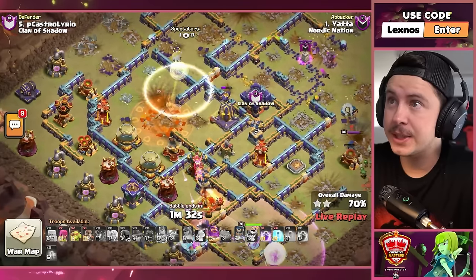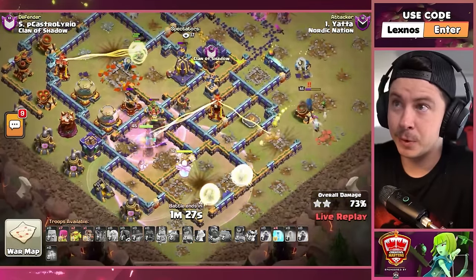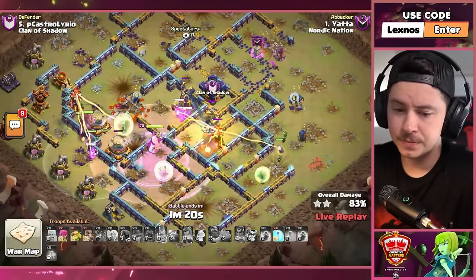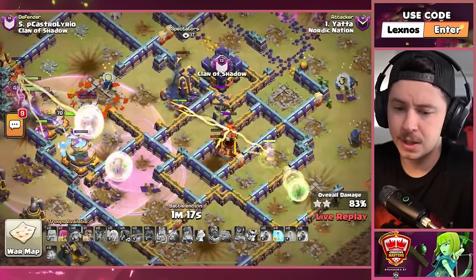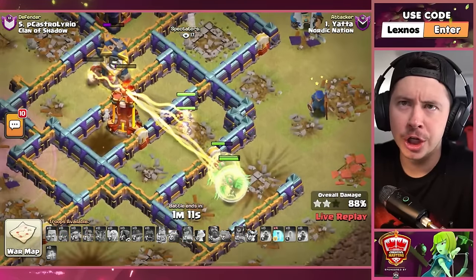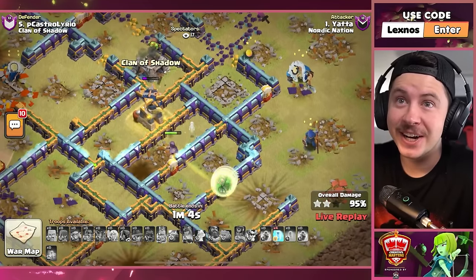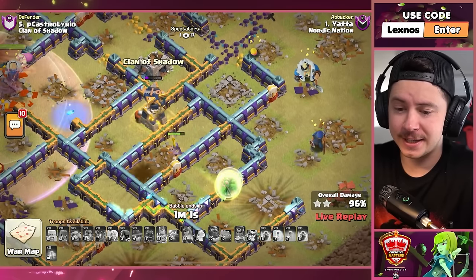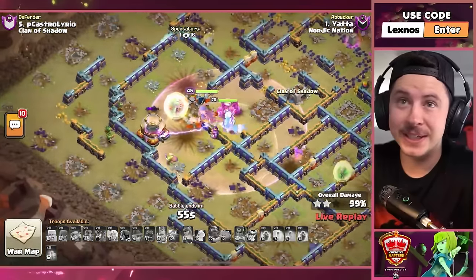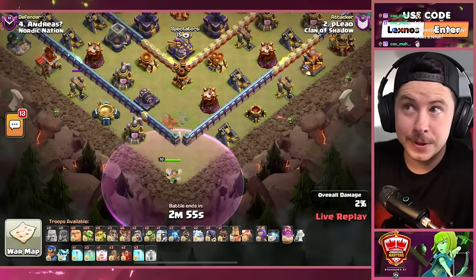We invis the queen — she's still gonna die... yes, off the warden ability, off the royal champ ability. Healers all over the place, but why are those healers ditching the warden to go for headhunters? Hog riders from the hog puppet take out the monolith. Headhunters on a headhunter charge, take out the inferno — yo, let's go, that's epic! Healers on a headhunter to win the attack and he swags three stars. Down goes the builder hut, get the last storage, and just like that — three star!